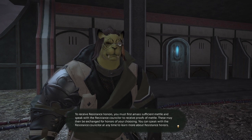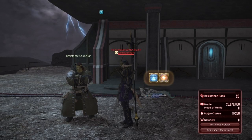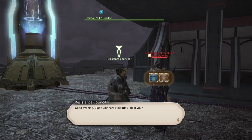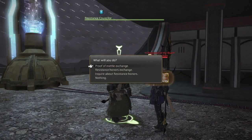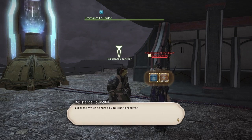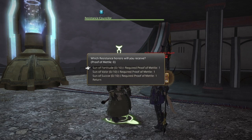These may be exchanged for honors of your choosing. You can speak with the counselor here at any time to learn more. We cap at 25,870,000 medal, and right below it you have the proofs of medal — these do stack, by the way. Alright, Resistance Honors exchange.